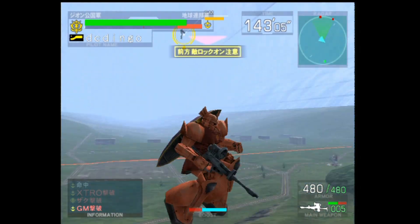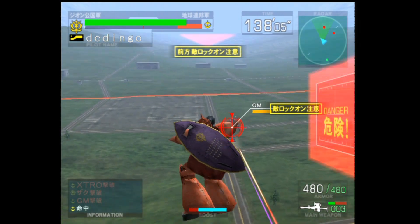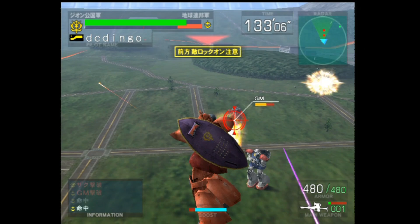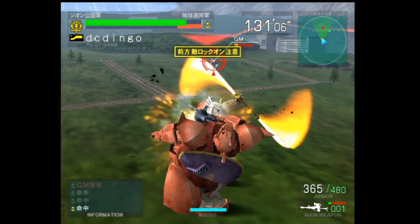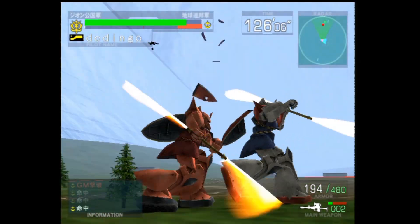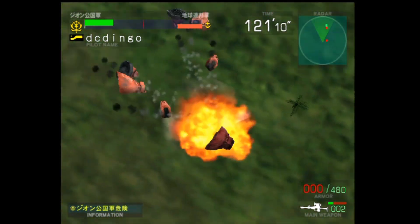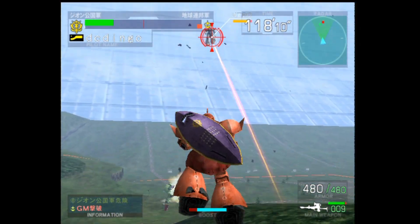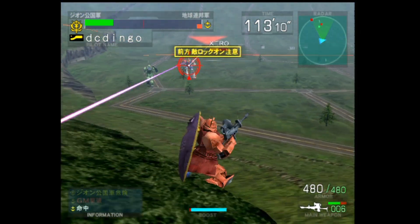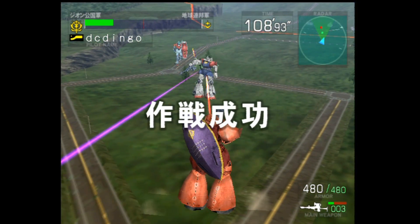At the top you'll see we've got the green bar and the red bar — green being my team, red being the enemy team. If you're doing a 1v1, human players score more points than CPU players. They'll take the bar down a lot quicker than the others. See how I got destroyed there and that green bar went down really quickly.